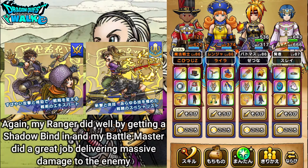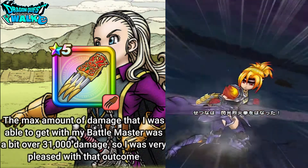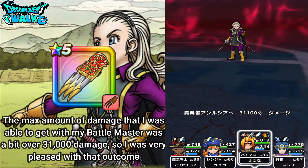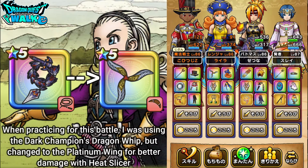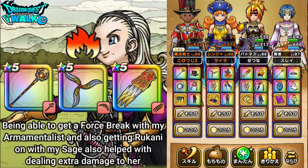Getting a Shadow Bind with my Ranger also helped out. Then with my Battlemaster I got some really good damage — aiming for max damage I actually got around 31,000 damage there. Before this battle I was using the Dark Champion's Dragon Whip with my Ranger, and that was doing so-so damage. But definitely with the Platinum Wing and Heat Slicer, that did a lot better — closer to 3,500 to 4,000 damage. Getting Rukani with my Sage worked out well, and of course I got a Force Break with my Armamentals. So everything actually did work out perfectly.